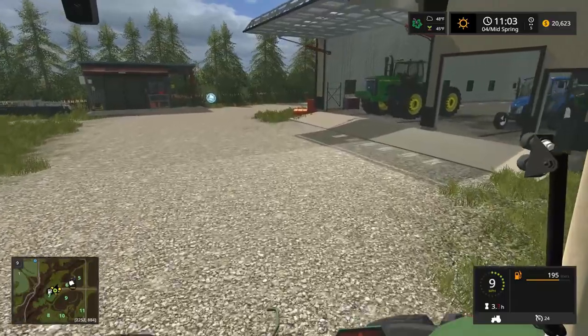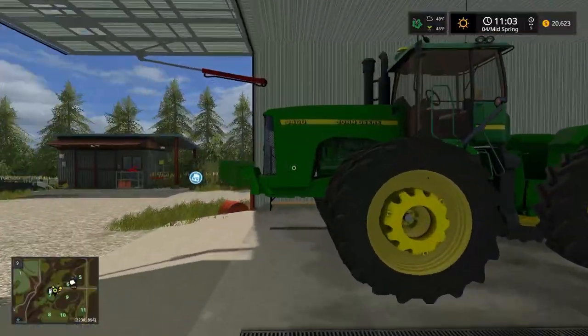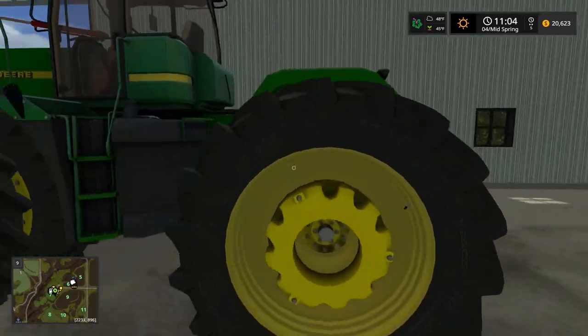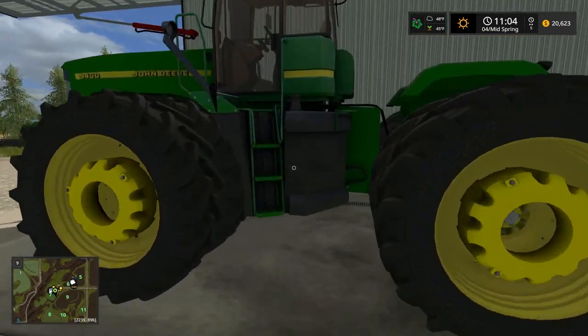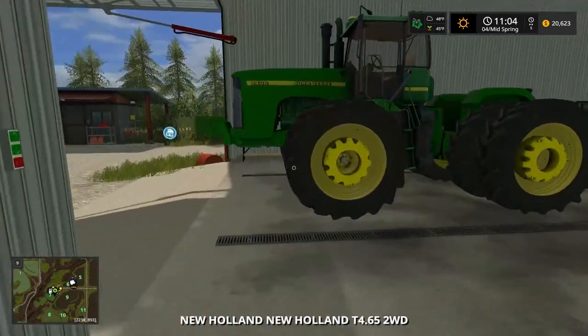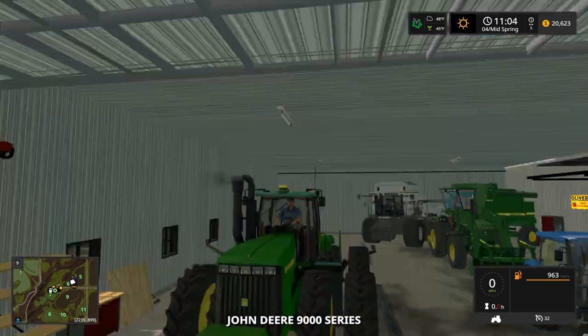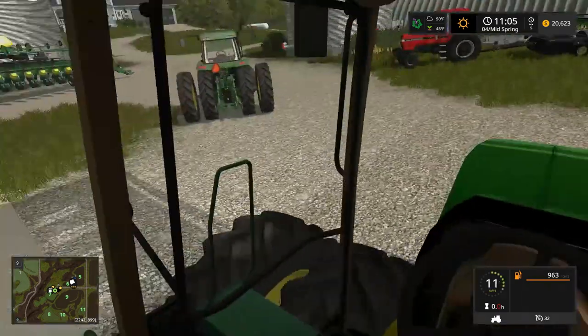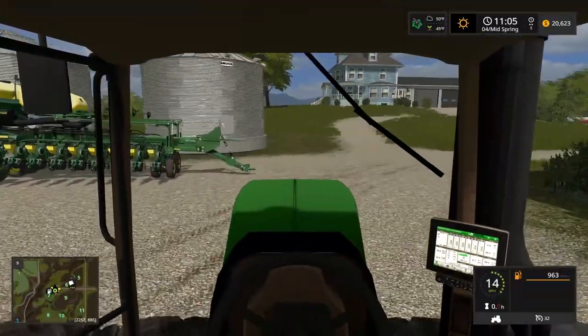I gotta get the 9400 out first - first startup you guys have ever seen. One thing is the weights are a little different, it's a little differentiated from Johnny Green, but it looks sweet. I did throw weights on - what do you guys think? I could take them off though, I don't really need them for planting, but might as well keep them on. I like how we have green star on here so we can actually plant good.